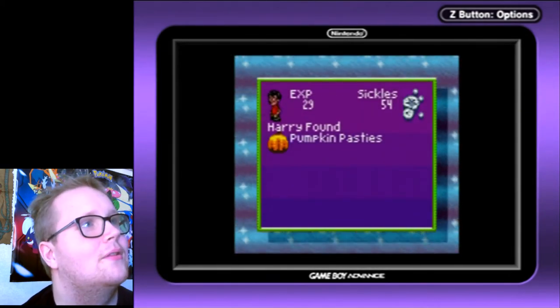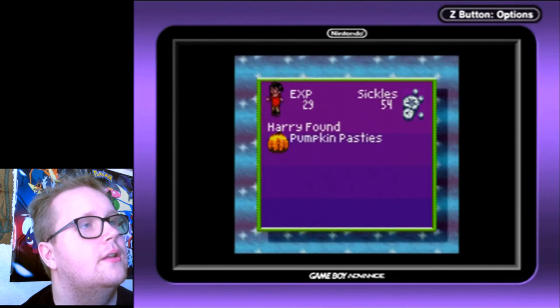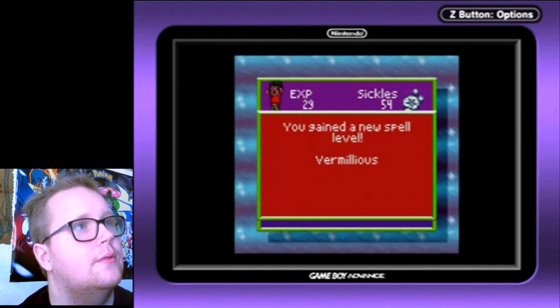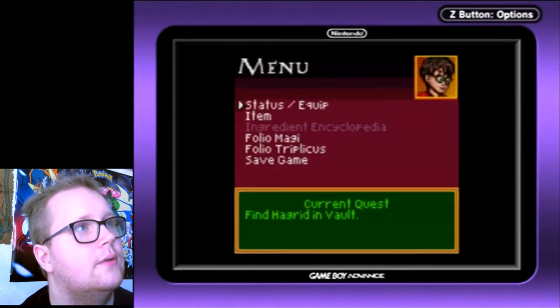I think I only need like level two, three, or four and a lot of healing items. I got Vermlionis — Vermlionis, I don't know what that is. Wait, is that not the one I already have? It's like the duo if it's upgraded.